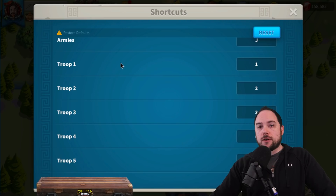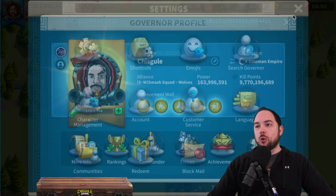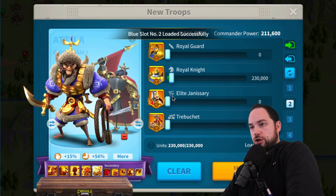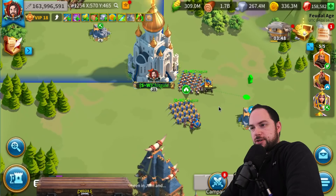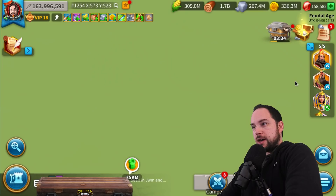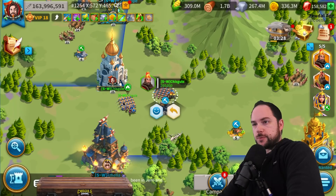Why is this so handy? If you always send your troops out of your city in the same order — for example, let me go send a march out using preset number one, then another march using preset number three — when I select one, two, three, four, five, six, and seven, it toggles through my different marches. The last march out of your city is actually number one when you're going through and using these keyboard shortcuts.